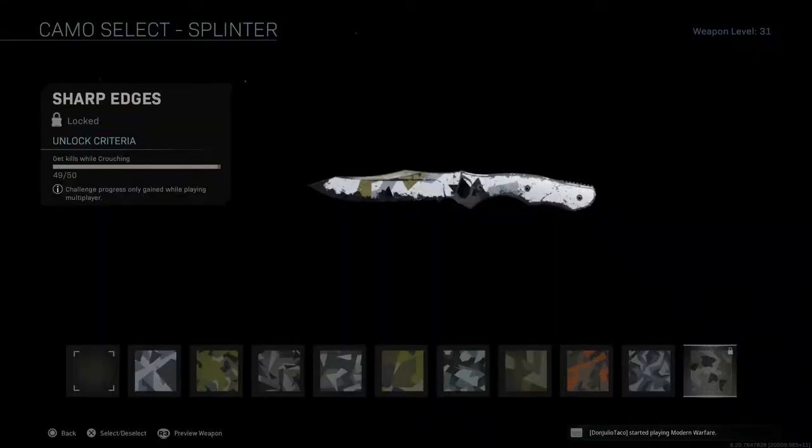As you guys can see, the final camo I need to unlock in order to unlock gold for the combat knife and platinum for all of my melee weapons is Sharp Edges, and this camo requires me to get 50 kills while crouching. I already got 49 out of 50, meaning I only need one more. This sounds like a piece of cake, but honestly it's not really that easy, because crouching and trying to kill an enemy with a knife can be a little difficult. The best way is probably camping in a corner and hoping the enemy doesn't see us or turn around and kill us. Luckily, we still got Shipment and Shoehouse to save our lives for this one.